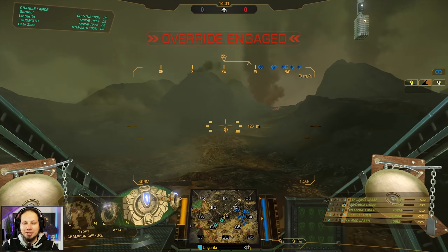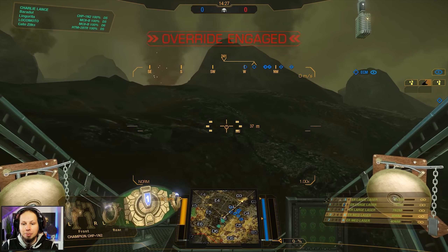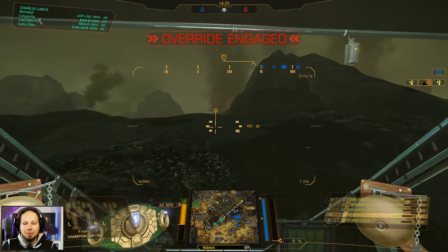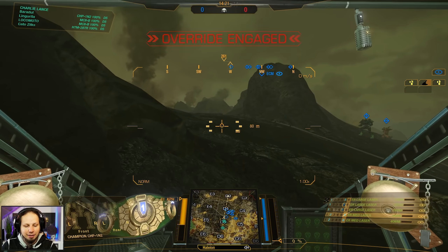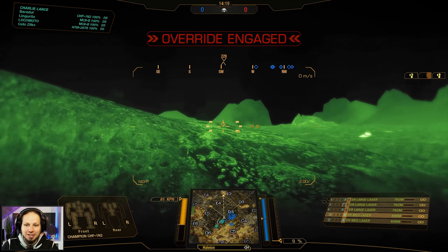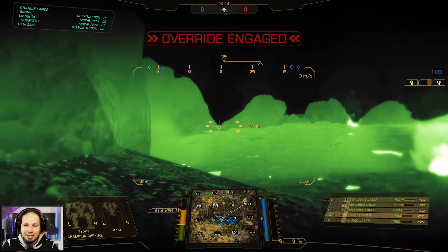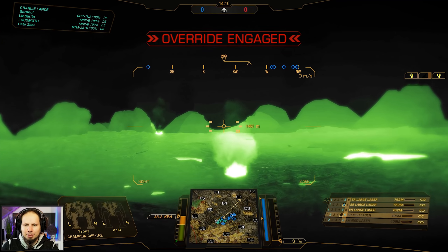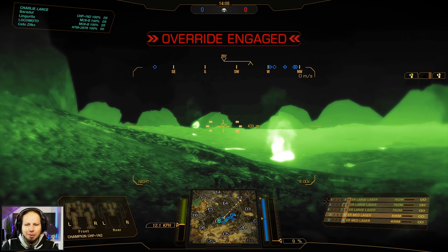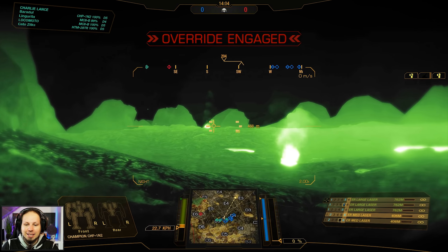Alright, first game of the day — we are playing Caustic Valley, Skirmish. I really hope we can set up here in the Delta 5 area because I like defending a spot rather than running around in circles trying to catch the tail of the enemy's NASCAR. So I'm gonna set up here and wait if somebody peeks, because I am ready. I have range, I can shoot, and I can possibly kill — not in one blow but eventually we will get enough damage in.